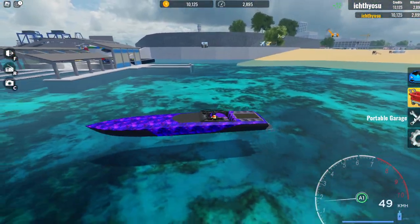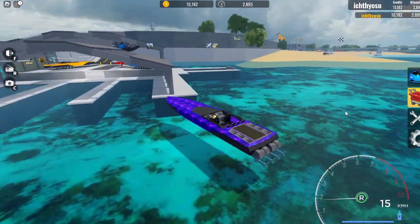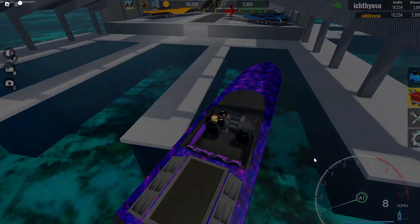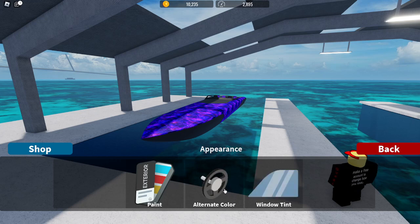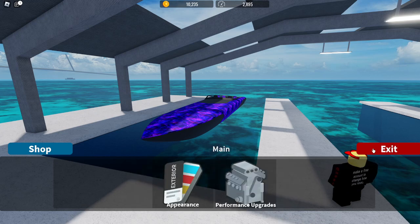It goes 250 when it's fully upgraded, but it's not upgraded — I'm just showing you what it's like originally. If you don't have the portable garage game pass, you can go near the boat shop for a customization garage. You can change the appearance: there are alternate colors, window tint, paint material, paint color, and skins.